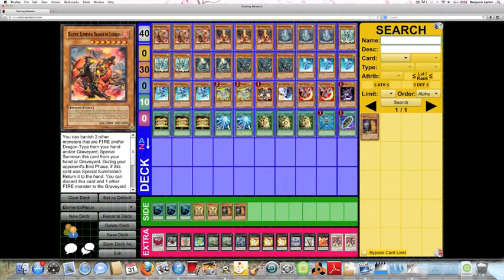They all have individual effects whereby if you pitch them and one other same-attribute monster from your hand you get various effects. In the case of Blaster the Fire Dragon, you get to destroy one card on the field. In the case of Tempest - particularly useful for Dragunities - you get to add any Dragon-type monster from your deck to your hand. In the case of Redox, you get to special summon a monster from the graveyard, and in the case of Tidal, you get to send a monster from your deck to the graveyard.